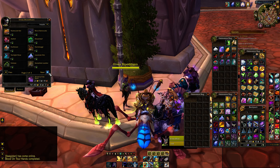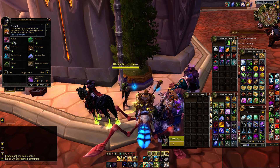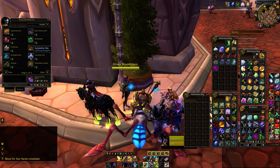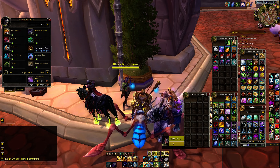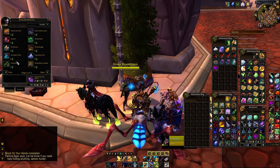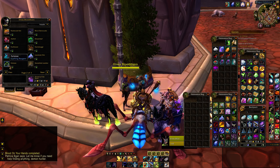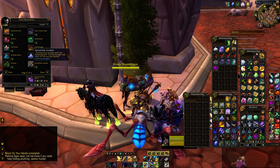Then we can get into herbalism for alchemists — I'm not sure who else might use these besides alchemists. Laystone ore for blacksmiths — I would assume they're still making armor from ore. Interestingly you can get 10 Laystone but only five Fell Slate. Stone hide leather is there for leatherworkers.